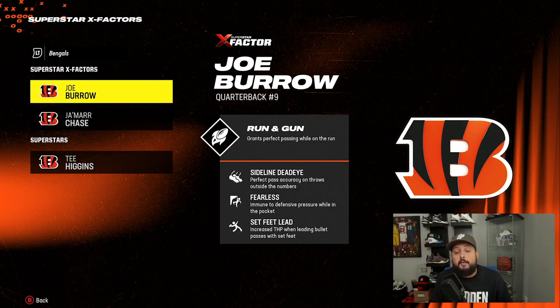Another good quarterback ability is Fearless. Joe Burrow might be the only one on the regular rosters with this. Right now the under-pressure and accuracy penalties are kind of high in the game, which I think is a bug, so they could be fixing that. But for right now, Fearless will definitely help you have fewer inaccurate passes. Using the Bengals is kind of preferred right now because you get the quick release with Burrow but also don't have to worry about all the inaccuracies as much.